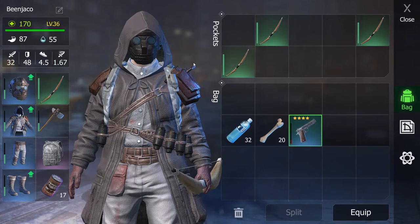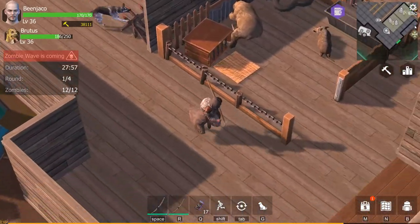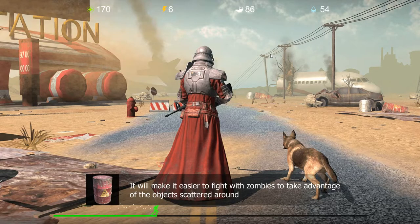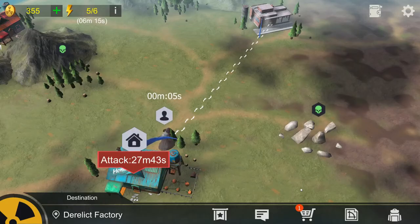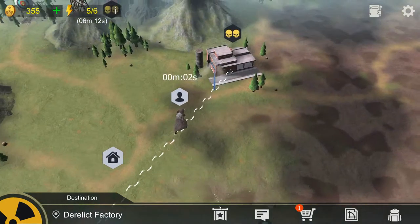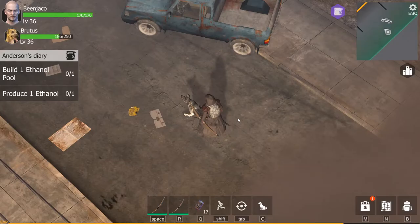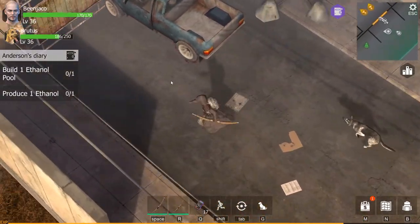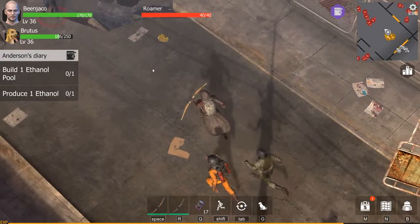I have the pistol with me but I won't use it. Now that you have all four wooden bows, you can head out to the derelict factory. Smash the gate down, and with your two buddies here you pretty much just want to let them go to work on these guys.